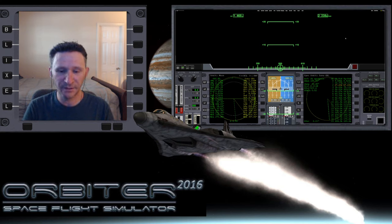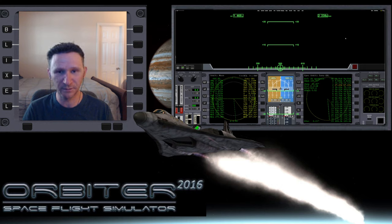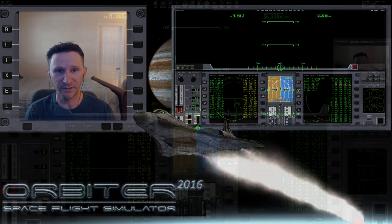Welcome to another Orbiter video. In this little series that I'm putting together, we're picking up from the previous series where I went from the ISS out to the Moon and landed at Brighton Beach. When I got there, I hit a quick save in Orbiter and we picked up from that point. In the last video, we lifted up off the landing pad at Brighton Beach, got into orbit, and our plan is to rendezvous with the Luna Wheel — that space station that spins around — and we're going to try to dock with it. So let's go ahead and switch camera views back to the full screen and jump right back into it.